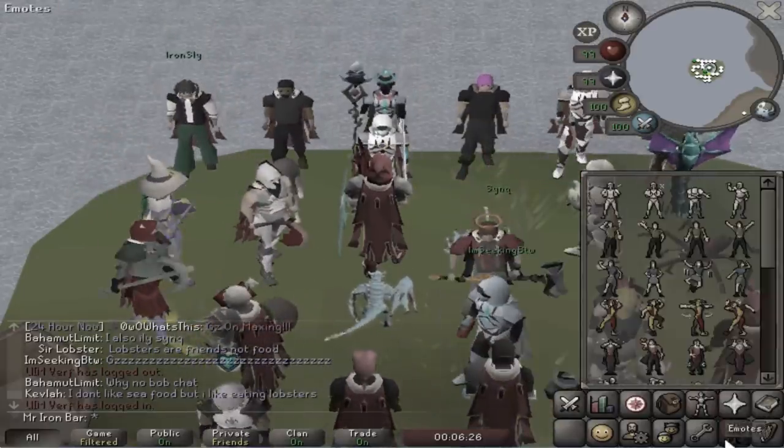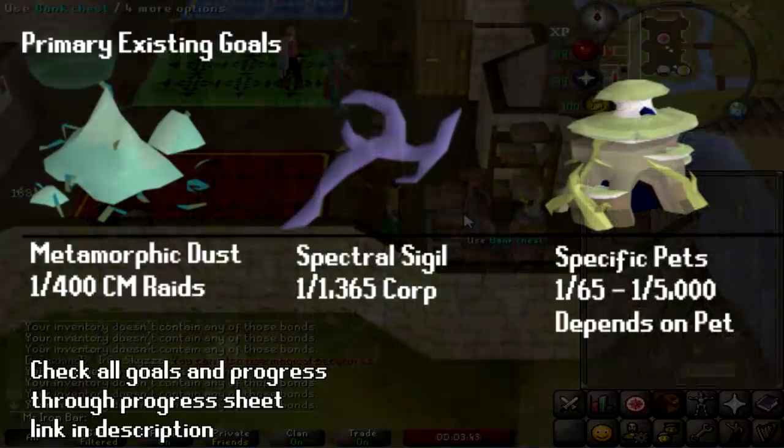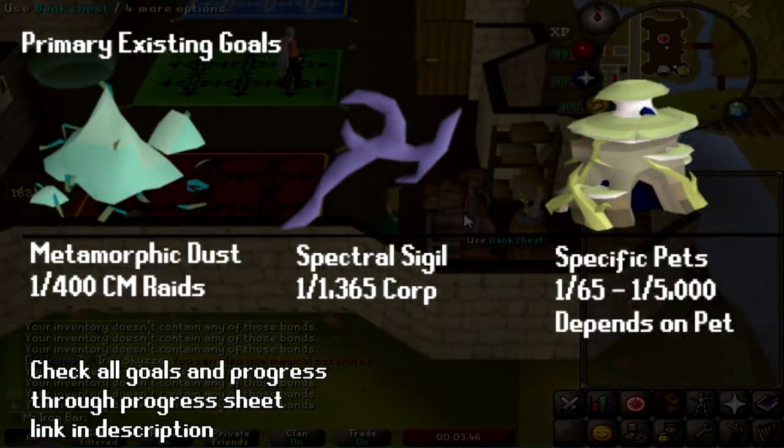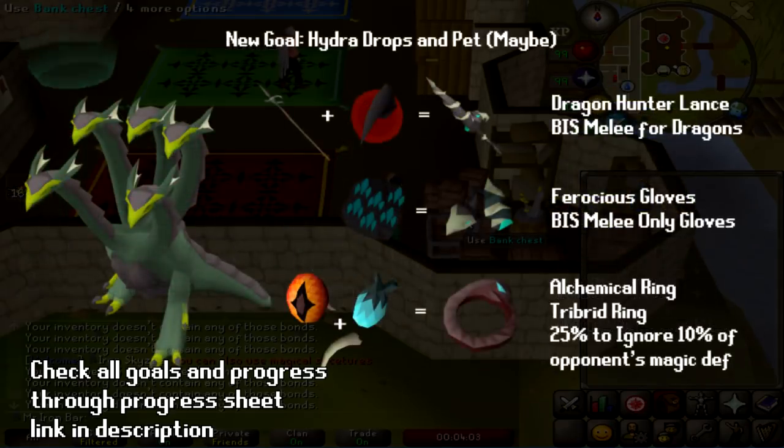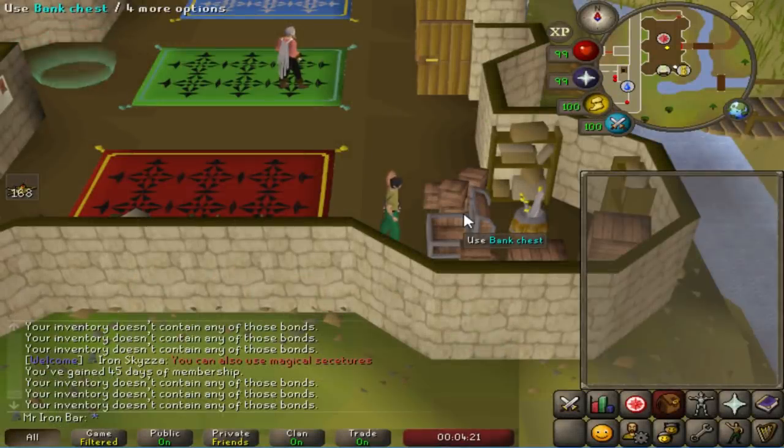So let's talk about a few things. All the stuff I've been working on, like pet hunting, specific pets, looking for metamorphic dust, trying to get the spectral, and a few other small things — those goals are always going to be ongoing until I eventually complete them. But the main goal of the return of Mr. Iron Bar is going to be the Hydra equipment: the Lance component for the Dragon Hunter Lance, the new Ferocious gloves — best in-slot melee gloves in the game — and also the Alchemical Ring.